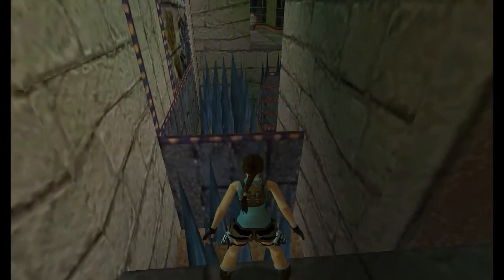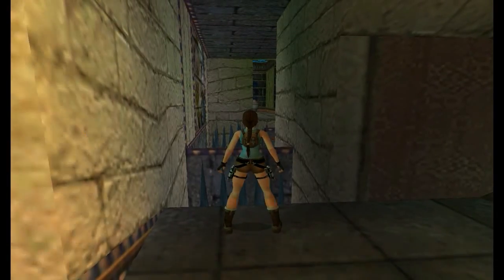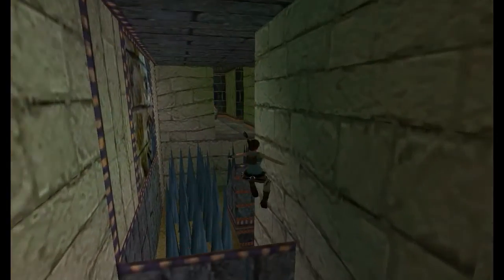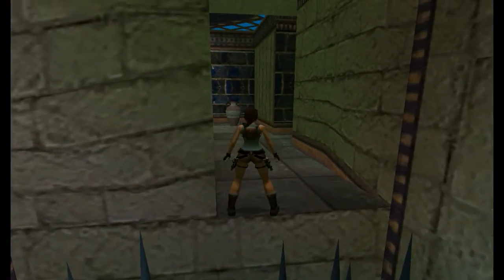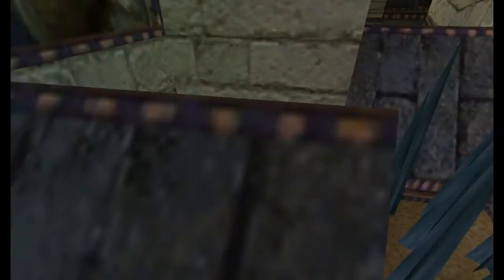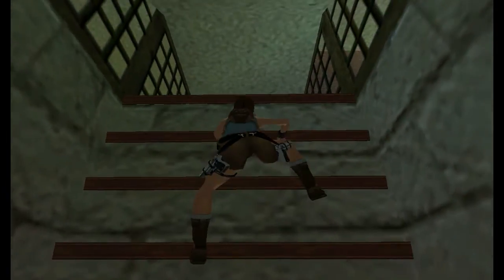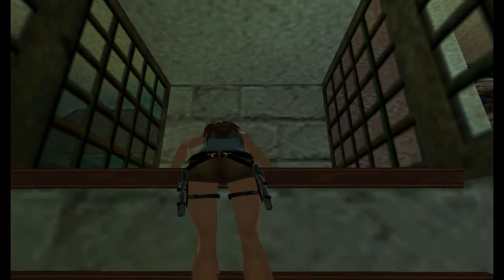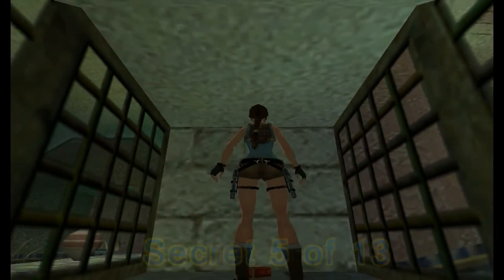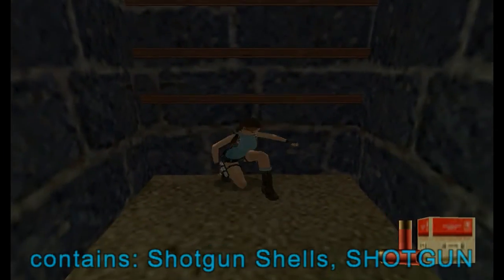Be careful at the spikes — take at least one step back. Now you want to run and jump into that gap. I nearly didn't make it, and because I nearly didn't make it, I didn't take any fall damage, which is pretty amazing. You will always take fall damage right there. Here is the secret — I got some shotgun shells and a shotgun. Pretty cool.